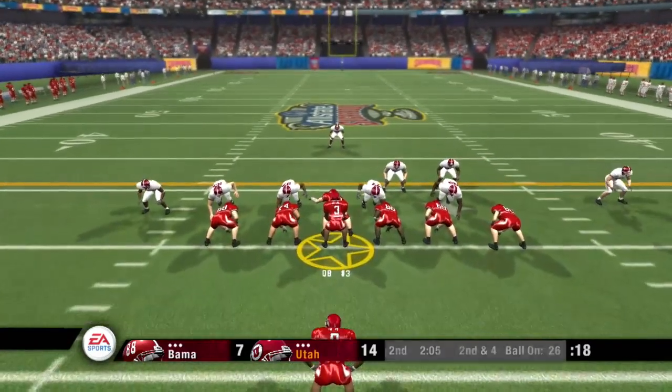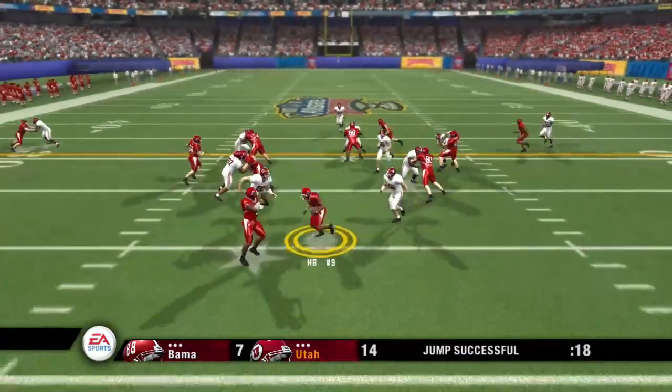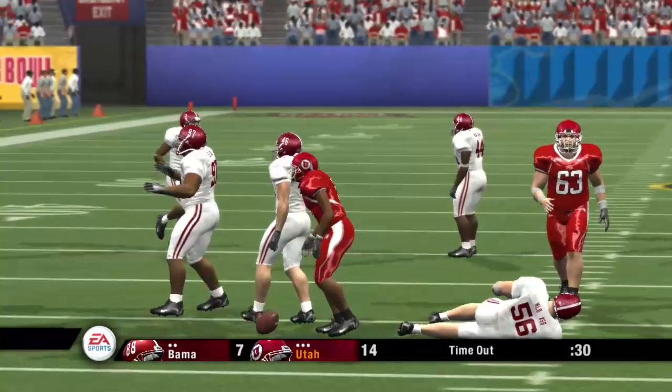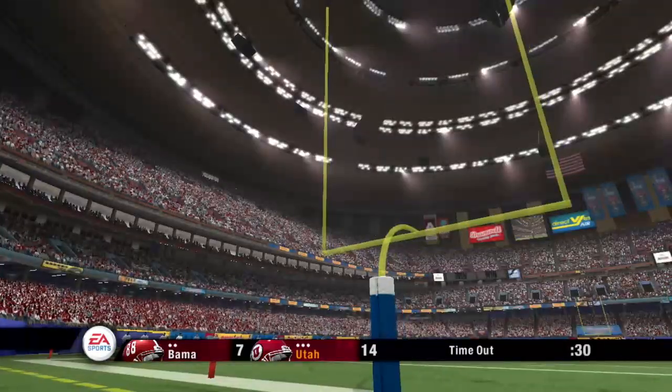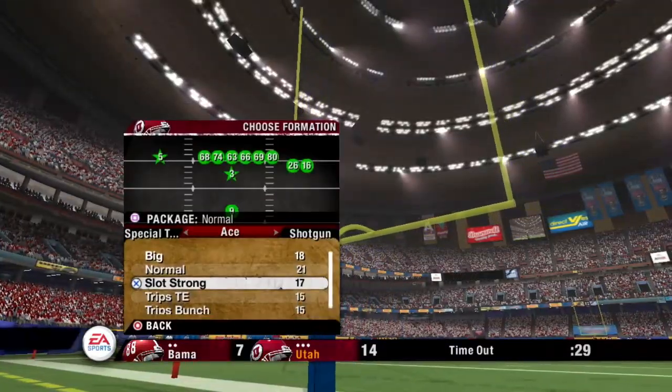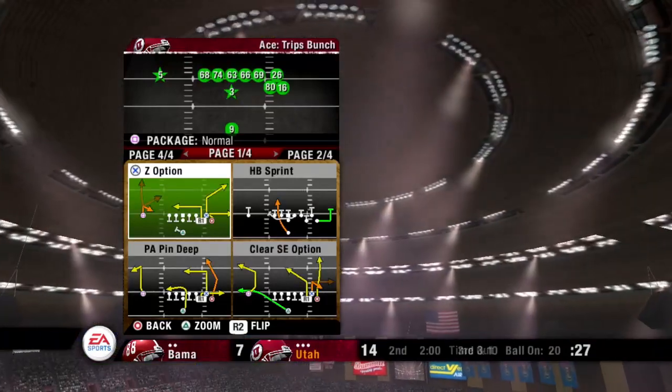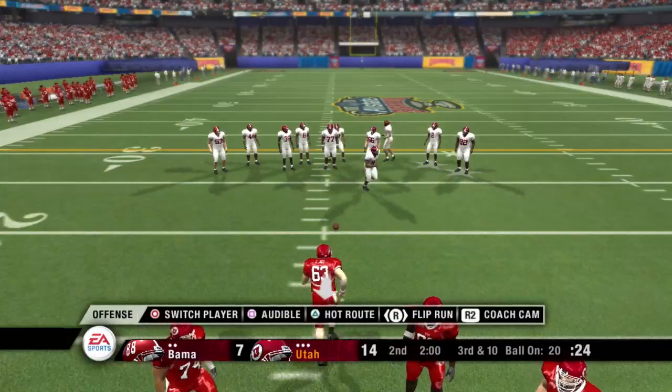Utah lines up with three receivers, single back set. They'll keep it on the ground again — they bring him down in the backfield. The linebacker comes up and makes a big stop. This is textbook — this is how you're supposed to play against the run. And that time the defense got them to go backwards. It's third and ten, ball on their own 20.